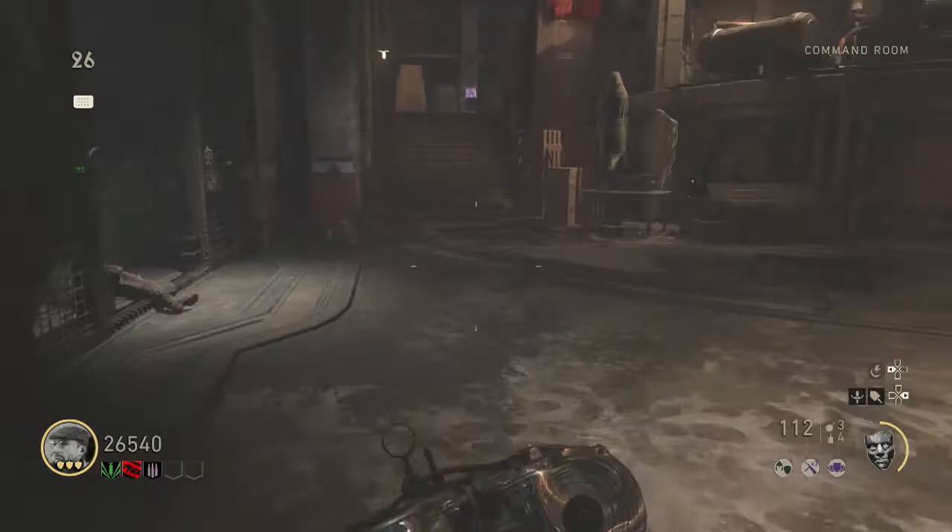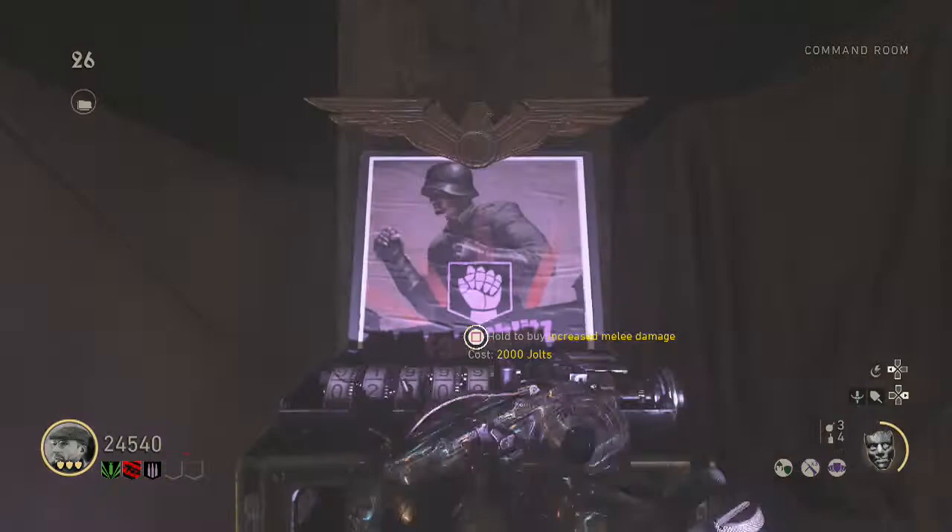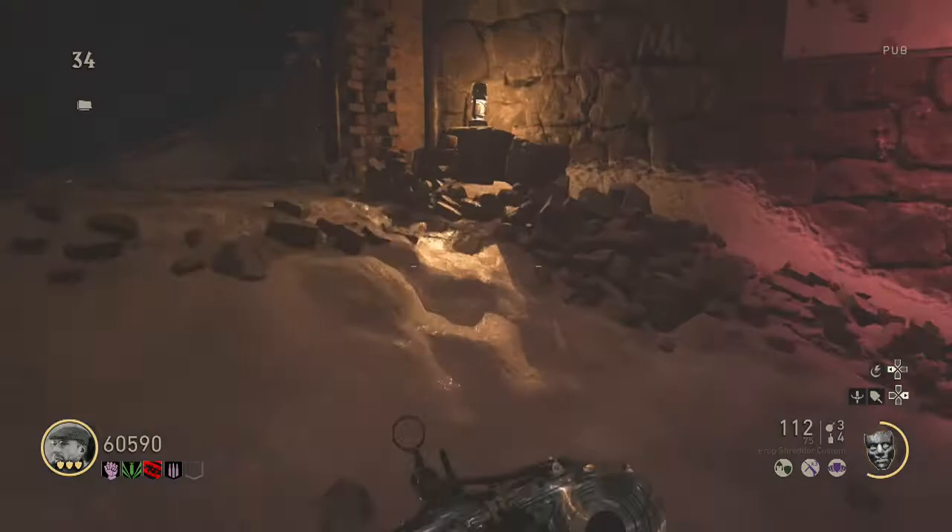So when you've got the sword and the record from the previous steps, you want to go get this perk here, and this will make your sword melee damage much better. Then head up to the pub and place the record in the record player.